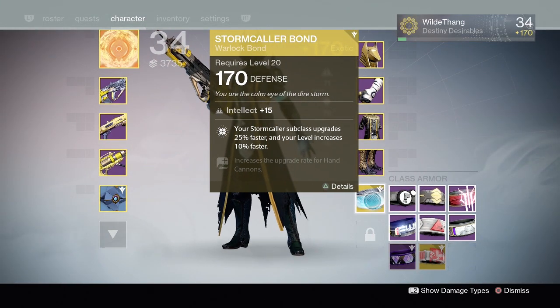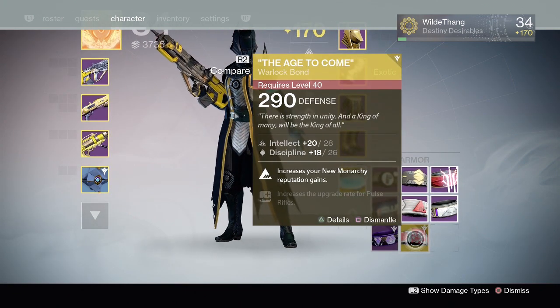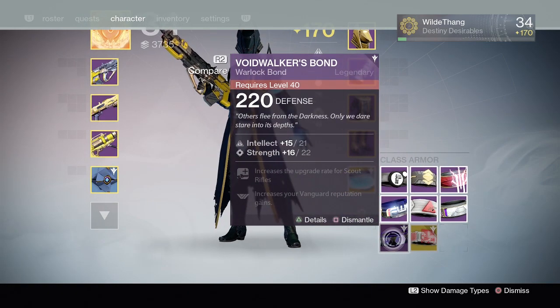So this is my other one. This is a Stormcaller Bond, and then we have 290 defense on that one. Oh my god, I need to get to rank 40.